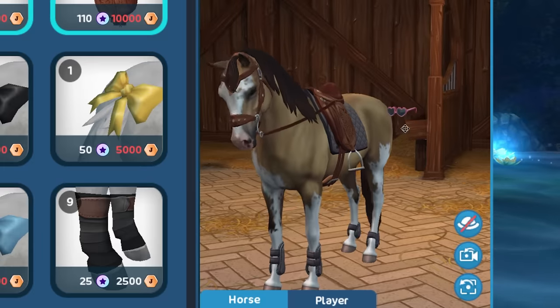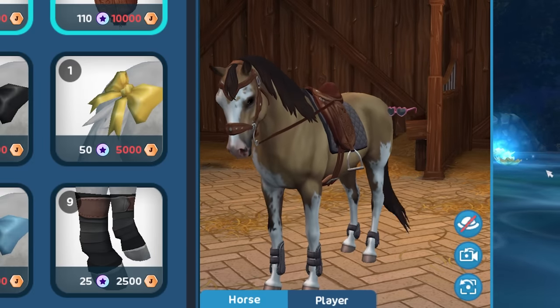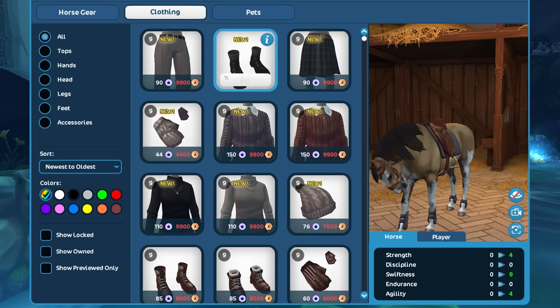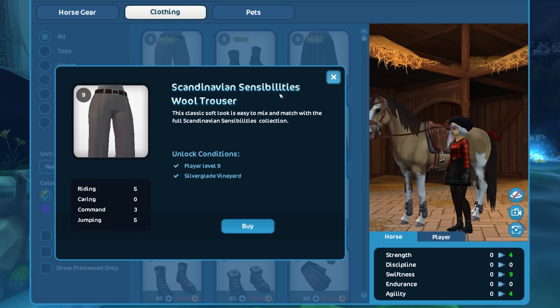Even though it's a different color, it's a really pretty gray. Look at that! And look at my character — I'm just floating sunglasses, which is perfect. Let's go to the clothing tab. Yes, Star Stable, we love basics — keep bringing us the basics, please. These are all still part of the Scandinavian Sensibilities set.